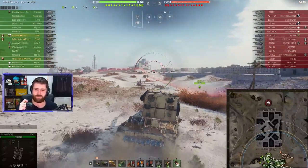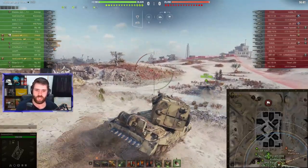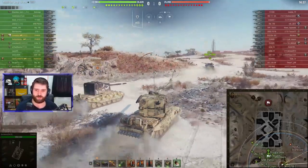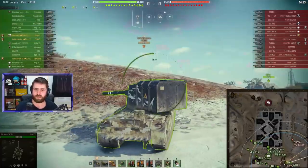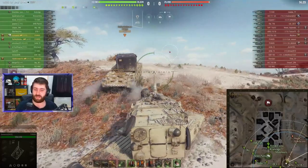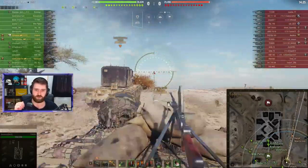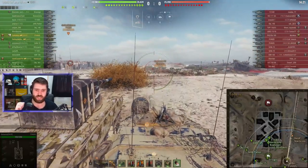It is the FV4005 that has the highest alpha damage out of any gun inside the game — just like the FV215B-183, which was its predecessor. It replaced the FV215B-183 in the tech tree, where they split the tech trees into lightly armoured big-gun tank destroyers and heavily armoured but more DPM, smaller alpha damage guns.